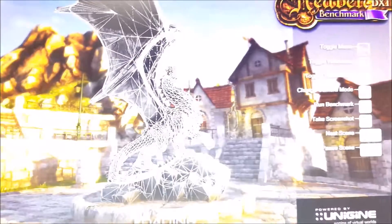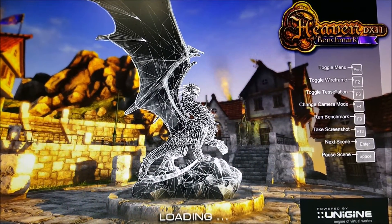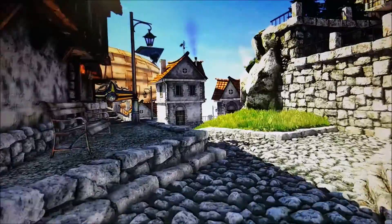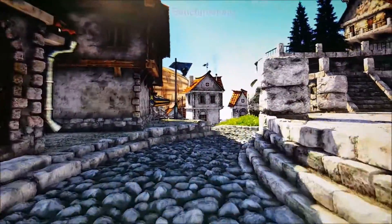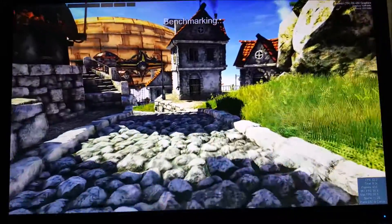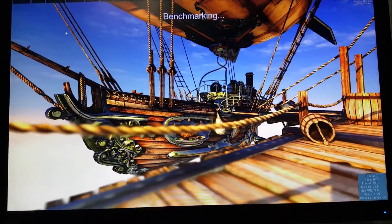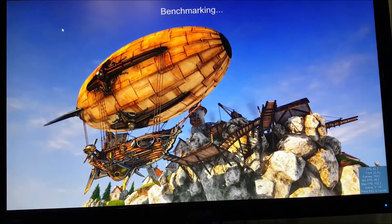Let me go ahead and click on benchmark. There we go, it's benchmarking. Let me adjust so you guys can see the whole screen. The FPS is down there — 52. This graphics card is really good; I can play games like The Witcher on ultra settings, which I've never been able to do before.